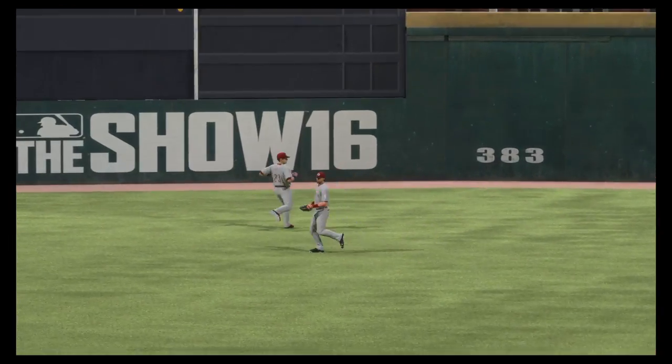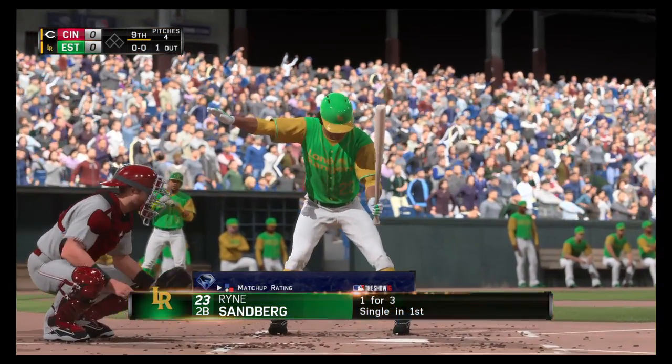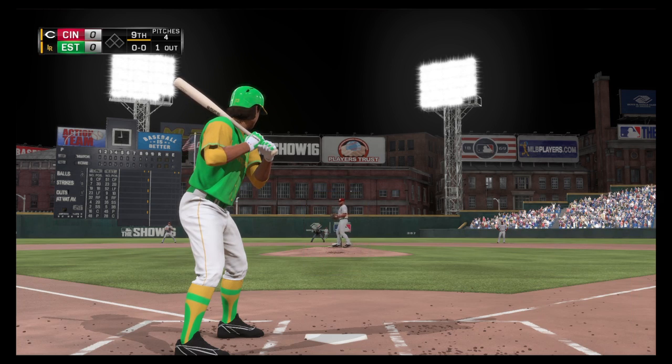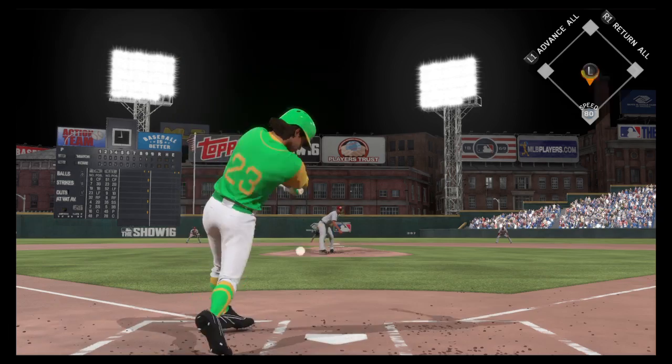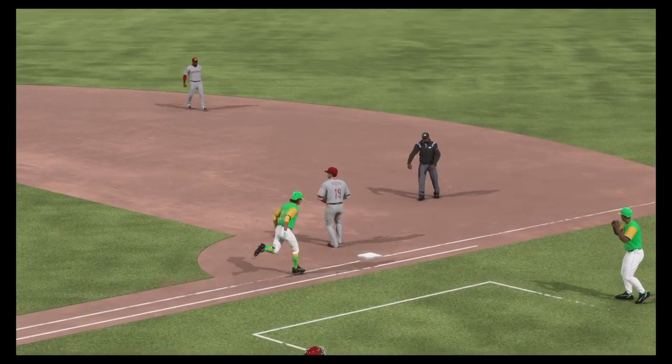And he reaches up to track this one down for the first out. He had to go a long way to get to that side — second baseman Ryan Sandler. He flew out his last time up. Swing and a high chopper. Swanson with a clean lead. He's out!